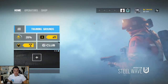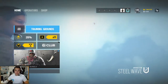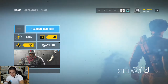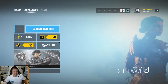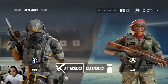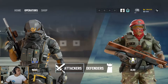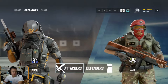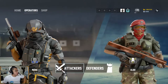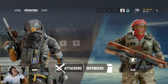All right, so episode two - we're going to tackle combat mechanics and attackers and defenders. You might hear some background noises because I'm on a Discord call. In this episode I'm going to cover shooting, recoil control, peaking, quick peaking, attacking windows, upside-down rappel, utilities, map knowledge, and going vertical.